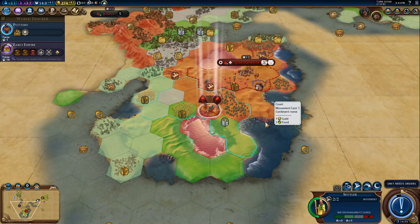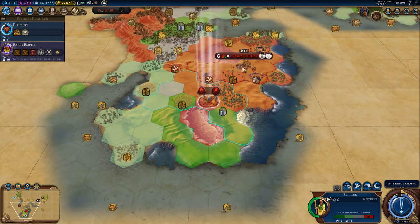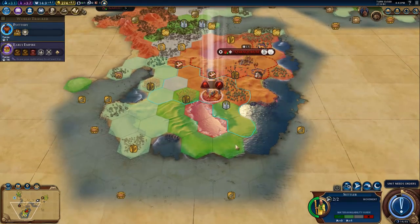Regular viewers will know what that bing bong was - let me know in the comments below. I'm thinking about city placement down here somewhere - we'll get the wheat. One, two, three - we'll get all of that.